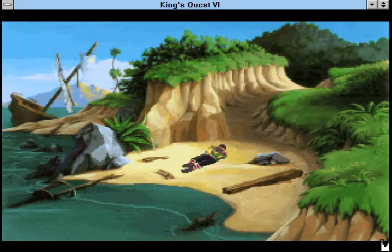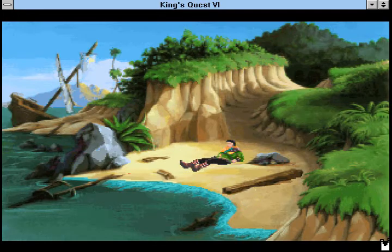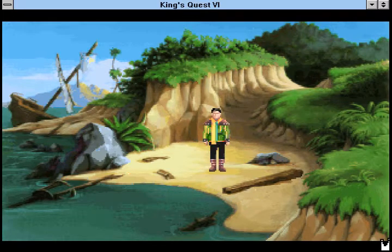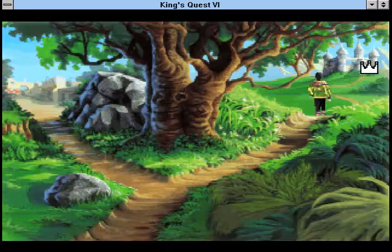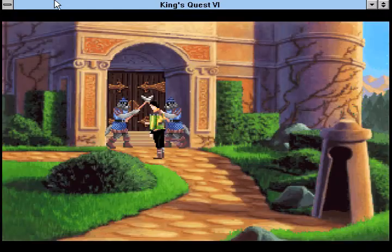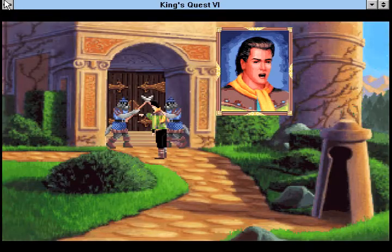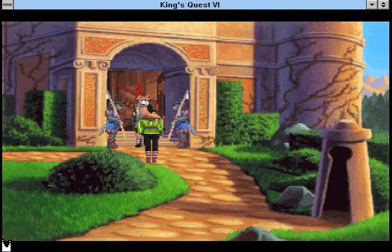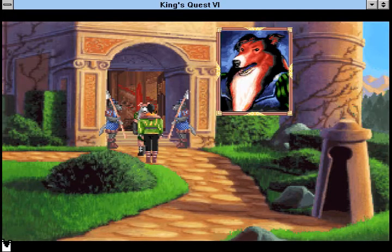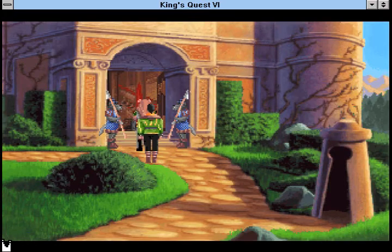King's Quest VI throws the player in the shoes of Prince Alexander. You begin shipwrecked on an unknown beach that you soon find out is called the Land of the Green Isles, which was actually your destination to begin with. You quickly find your way to the castle and attempt to reunite yourself with Princess Cosima, but you'll only be thrown out of the castle until she wants nothing to do with you, thus creating the main objective of the game. But of course, the game evolves into much more than just that.